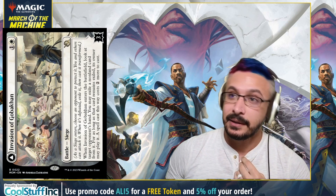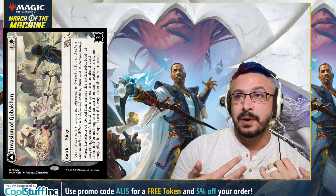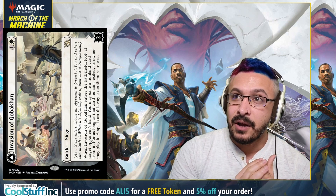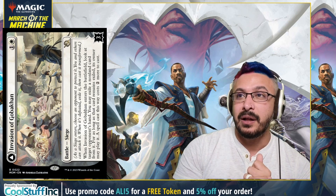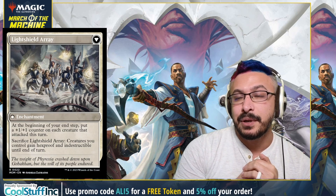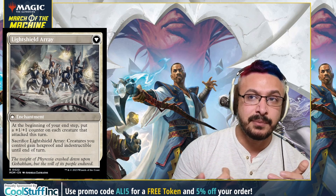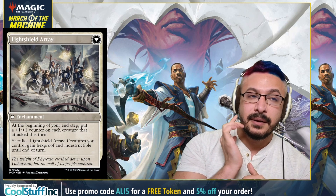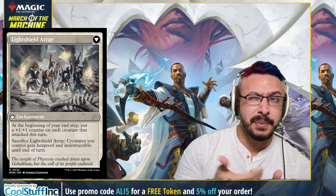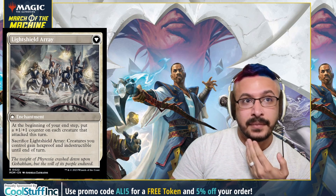The next card to turn our heads is Invasion of Gobakan. When it enters play it's going to exile a card in the opponent's hand that costs two more — basically like Spelibound. It also has a loyalty or defense counter, whatever you call it, and when you defeat it, it transforms into Light-Shield Array. This enchantment says at the beginning of your end step, put a counter on each creature you controlled that attacked this turn, and it has a sacrifice ability to give your creatures hexproof and indestructible. I think it's great for aggro — you can tax your opponent and then attack it as well, giving you basically an anthem that makes things bigger, and it's a way to protect yourself versus a wrath. Seems like one of the stronger battles so far.